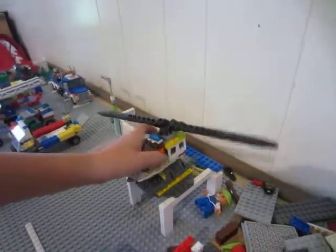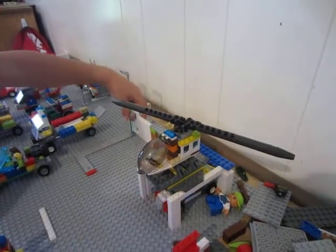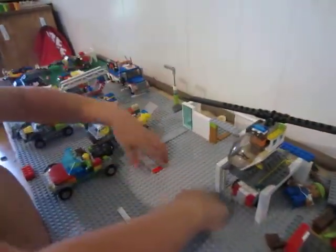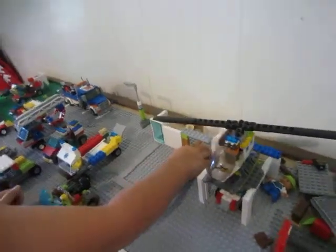Here's the police station. This is where the helicopter lands. Here's where the police car goes. Here's the door. Here's a little walkway to the police car — you can put a motorcycle in here or something. And you've got the big area.